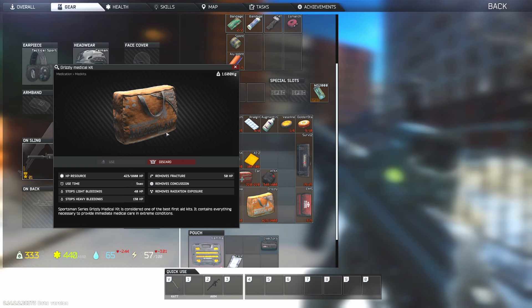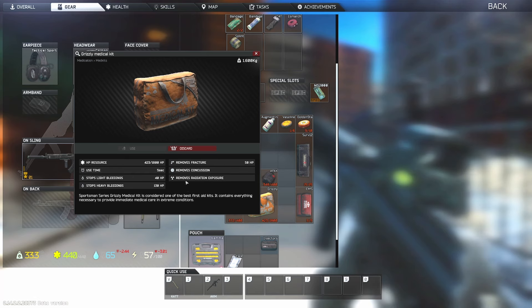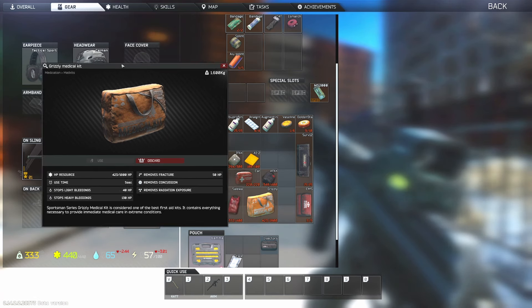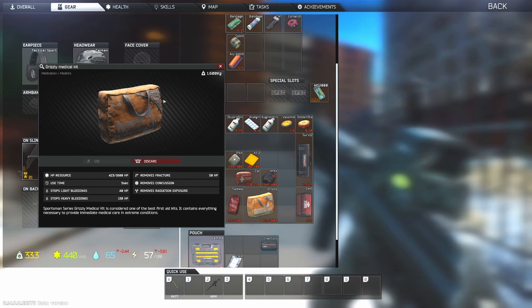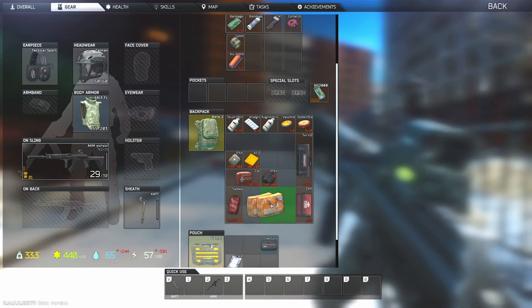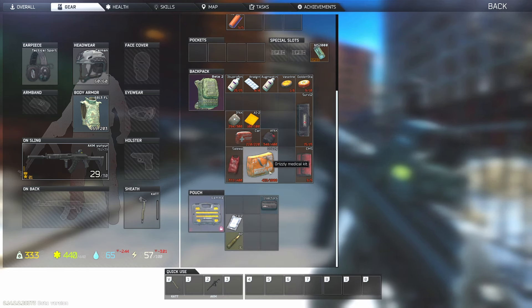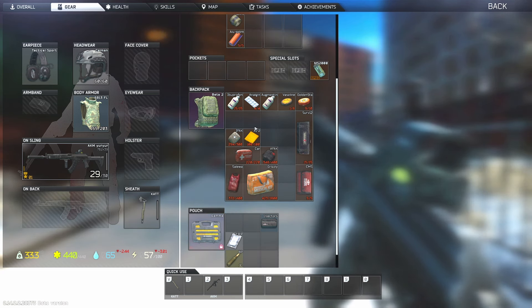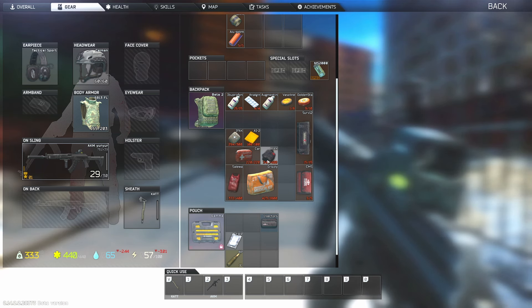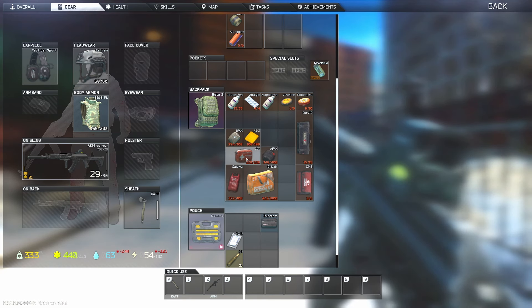Last but not least for healing, we have the Grizzly Medical Kit — the end-all be-all of medication. It'll stop light bleeds, stop heavy bleeds, fix a broken leg, removes concussion, and I believe it has a painkiller effect too. You can do literally anything with this, but it is four slots and it is heavy. Quick refresher: AI-2 (cheese), IFAK, AFAK, CAR, Salewa, Grizzly — light bleed, light bleed, heavy+light, light, light, all.